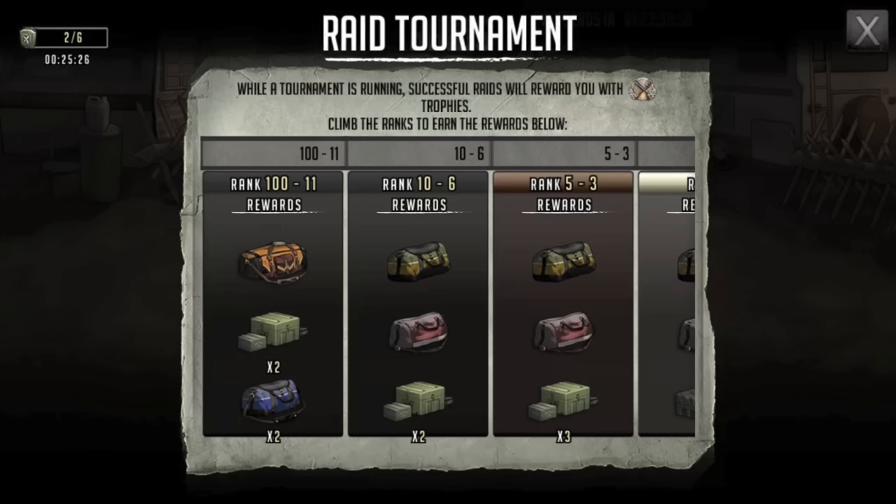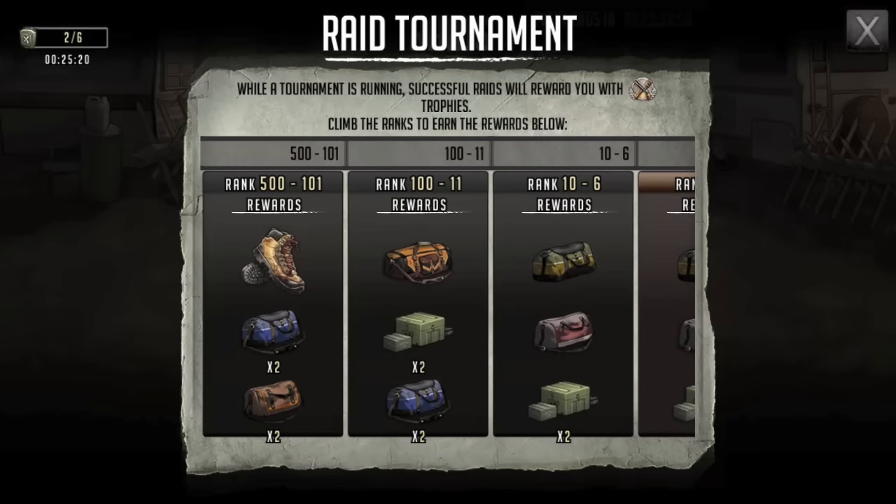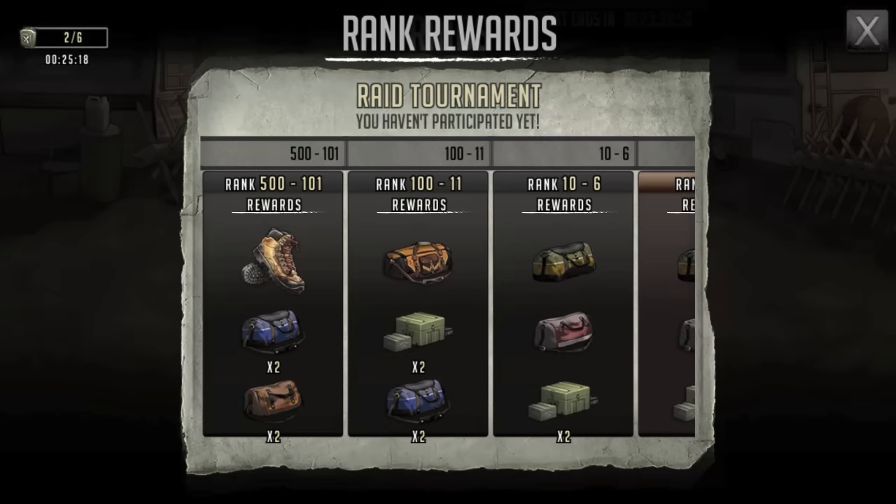If you're still new enough in the game where you don't have a lot of maxed out four-stars, you might need the gear in this range. You'll probably have to burn some refills or some coins to get there, but if it's going to help your team out a lot, go ahead and do it.